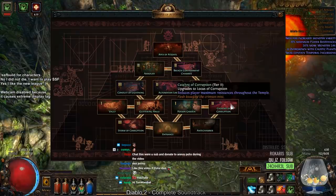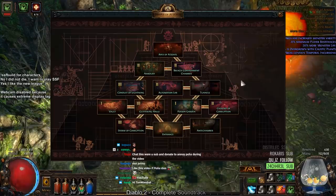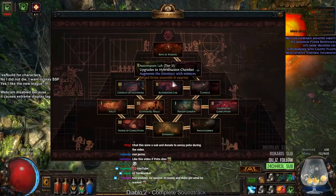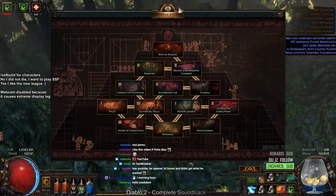Catalyst of Corruption — I don't even know what this does. It upgrades to Locus of Corruption, and I literally don't even know what that does either. We're pretty much just going to stay on this side, go do a Breach, and then fight the Apex.